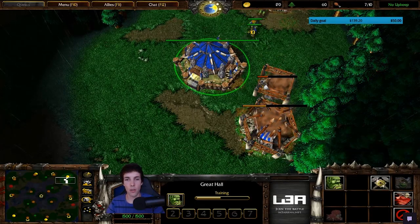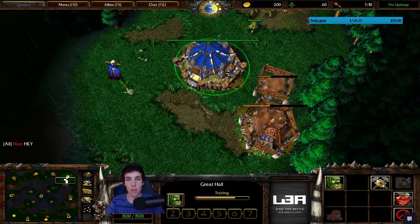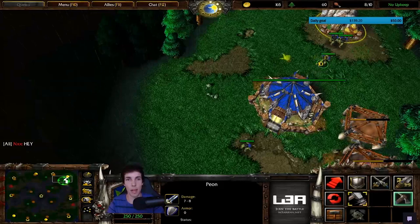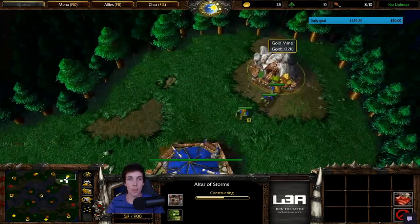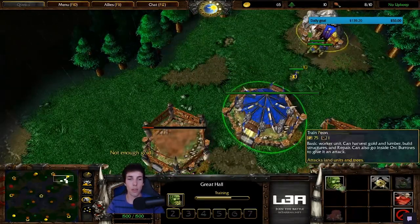Control 4 for altar, control 5 for great hall - it lets you spam your APM. People think APM is about raising your numbers but it's about warming up and getting comfortable with control groups. The new peon builds a barracks; at this point you still have four peons on gold. Next peon goes to gold.